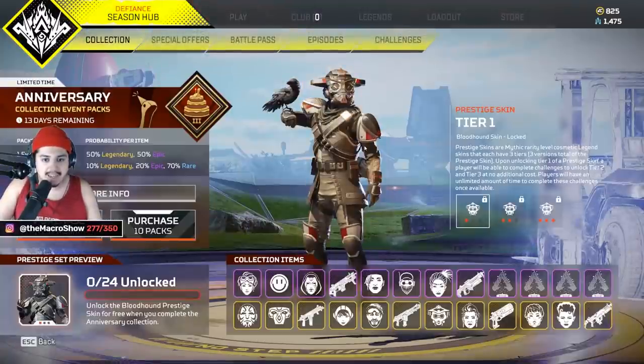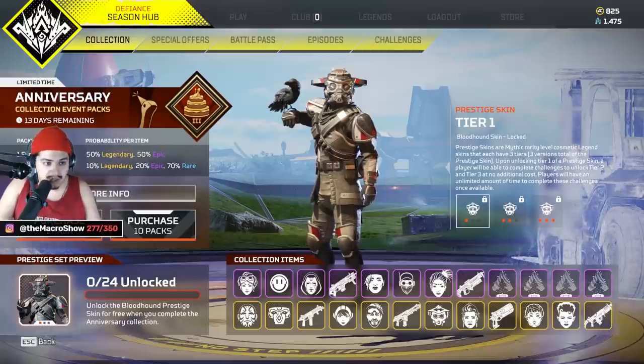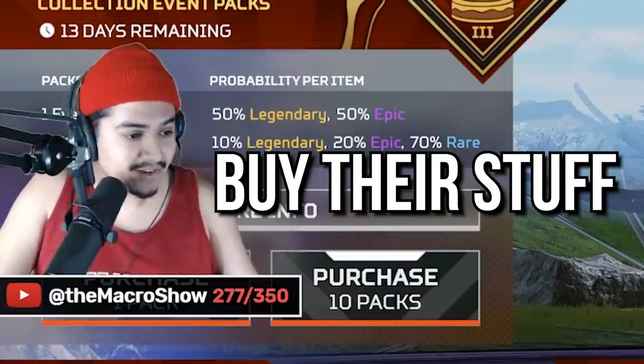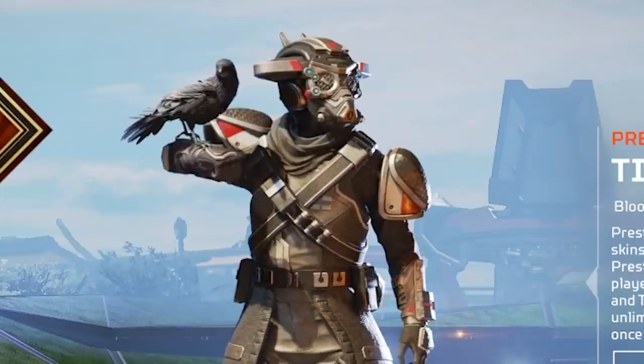Today is the three-year anniversary of Apex Legends, and it comes with this anniversary collection event. Of course, the way we celebrate Apex is by doing what Apex wants us to do most — which is buy their stuff. Normally this would come with an heirloom, but this time around it comes with a prestige skin.